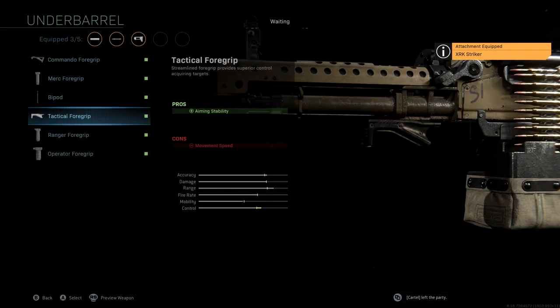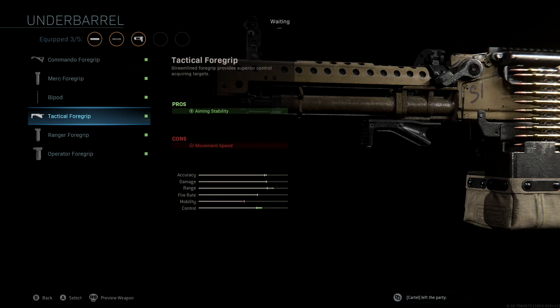The underbarrel that we're going to be using is the Tactical Foregrip. The reason we're running the Tactical Foregrip is really to improve that control. With an LMG, we're going to be able to hold the trigger down for a long time, and we want to be as steady as possible, so giving us a massive control boost is really important. With the Tactical Foregrip, not only do we still get that small boost to accuracy and range, but we get a much bigger boost to control, which is really important at this point in the class setup.